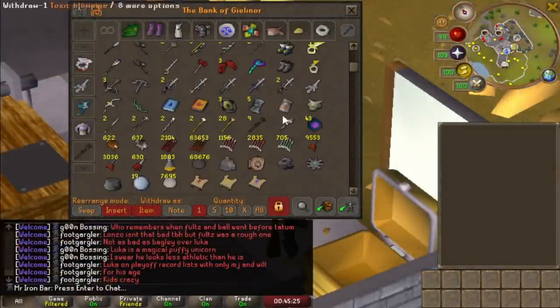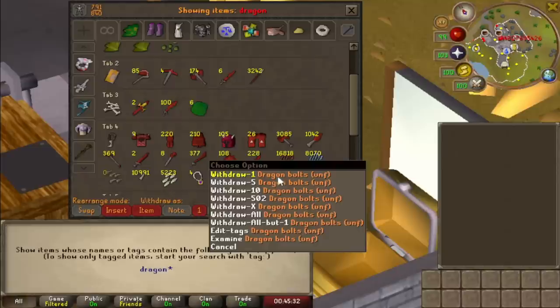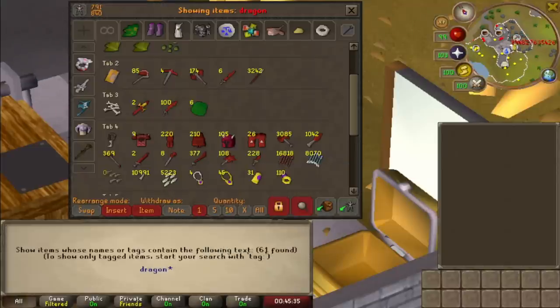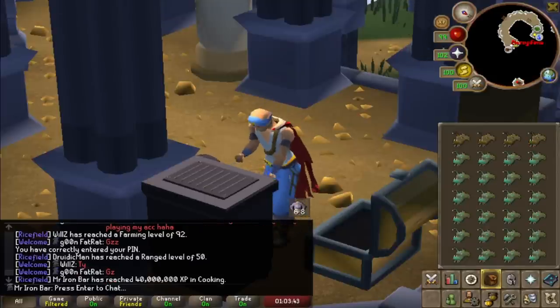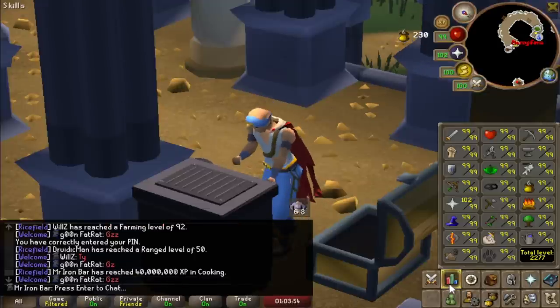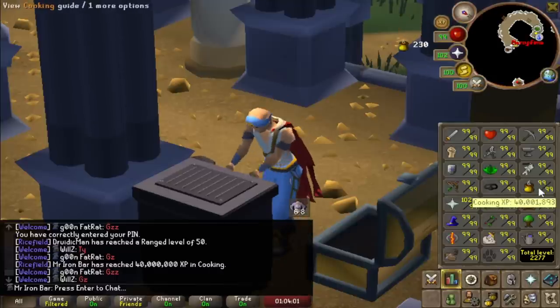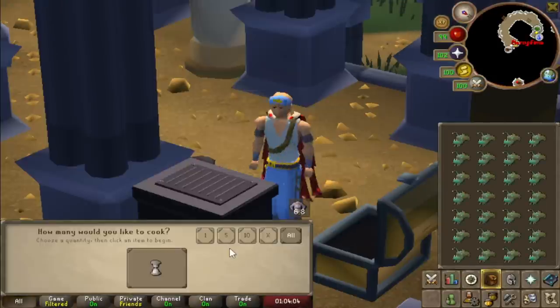We made 3,000 Giant Ruby Bolts — I took 2,500 out of my unfinished. I still have 17k left overall, crazy. 40 million cooking XP! So now that the clan activity keeps track of XP milestones, it's kind of cool to see all these crazy milestones on this account. It reminds me of when I used to watch Alkan's old videos where he would just skill all day — like 'hey, it's 40 mil fletching, it's 50 mil fletching.'